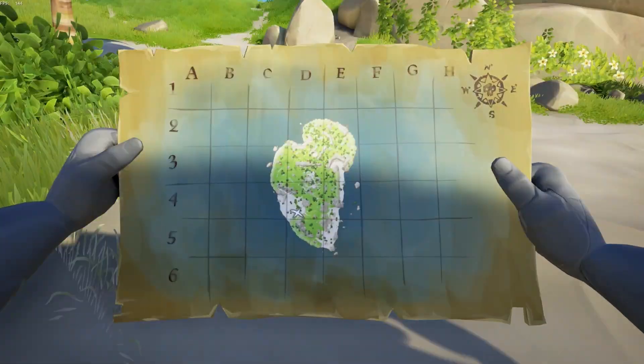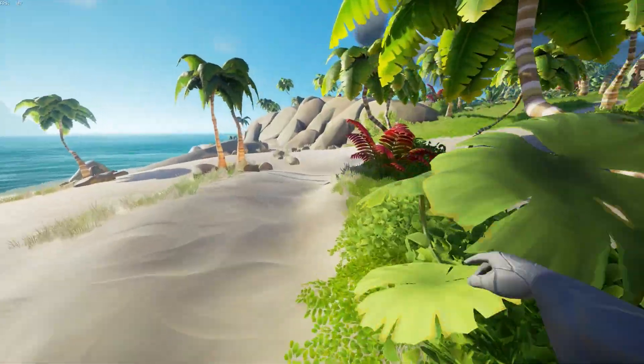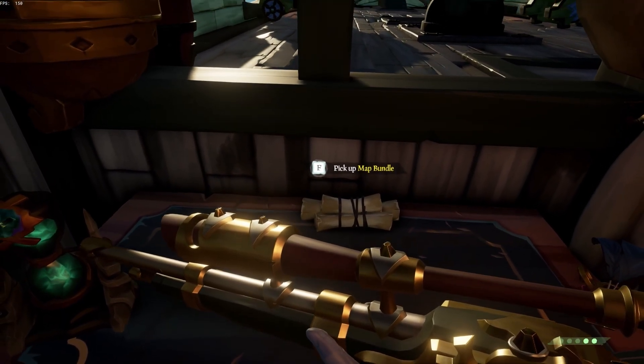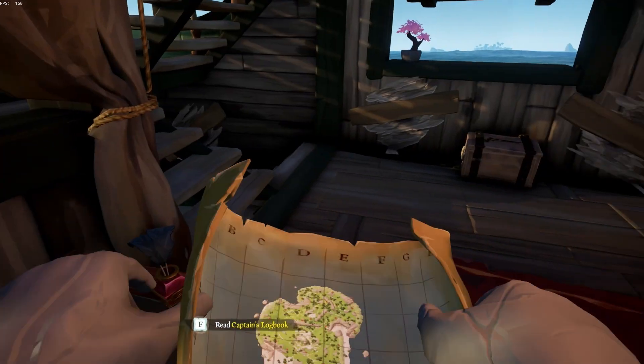After a couple clicks, it buries it. You'll have a map in your inventory which shows where it is, so you can come back and get it later. Just be careful — once you bury loot, a map bundle appears on your ship. Other crews can board your ship and steal this map bundle, or if they sink you, the map bundle will be floating in the water and they can dig up your loot.